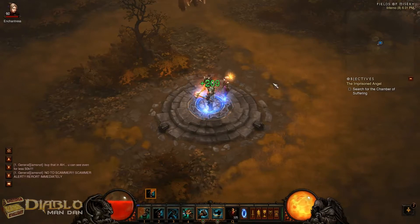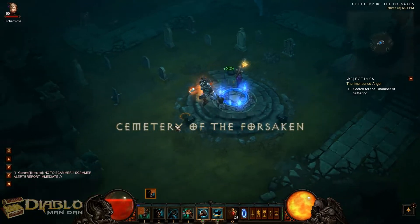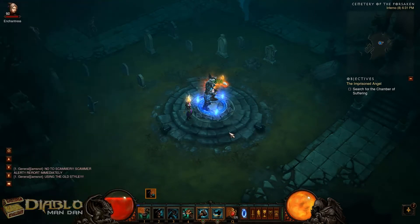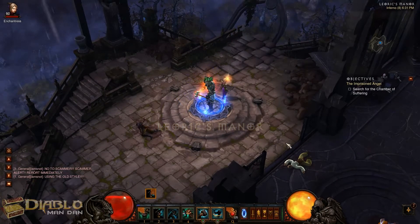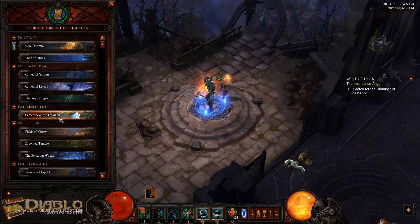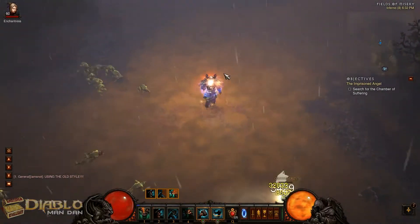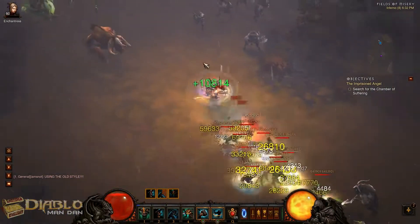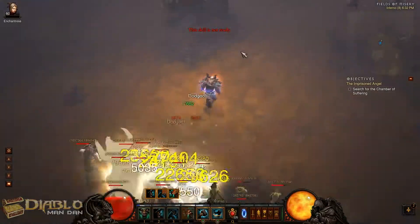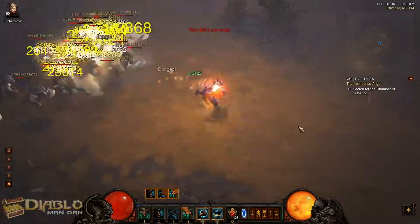If I have three stacks, I'll usually come to the Cemetery, or instead you could head to Leoric's Manor and just run backwards through to get that one guaranteed Elite Pack that's outside there. You've got a couple of choices — it just depends on personal preference. Once you've got four or five stacks, head to the Fields of Misery. If you have four stacks, I usually hope to find an Elite Pack before I find the Key Warden. You just kind of work your way from the waypoint, going in a circle — it really doesn't matter.